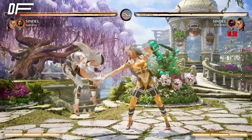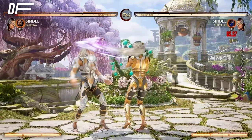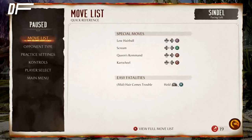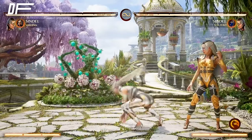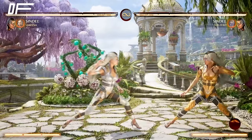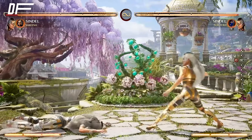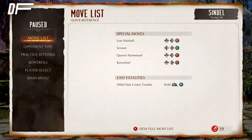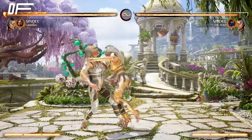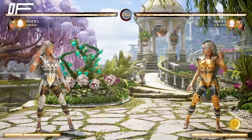For your pressure: forward one, one-one, two-four — remember those. When you're getting pressured in the corner you gotta armor to get out. If she keeps pressuring, armor is your main ticket to get out of the corner, or just block it. Then go up and grab — that's basically what you need to be doing: armor or being patient with her.